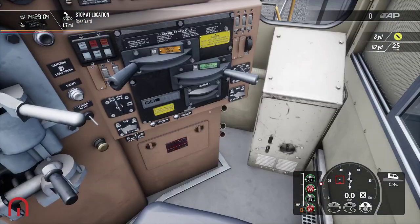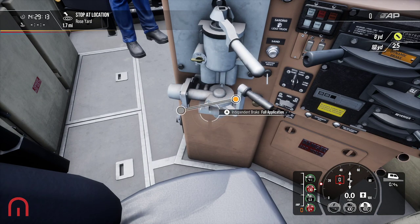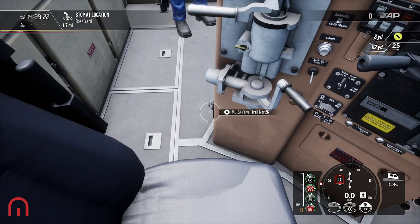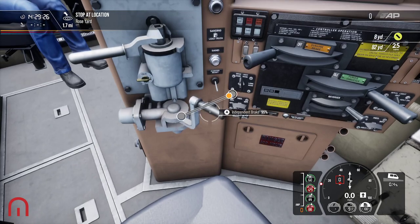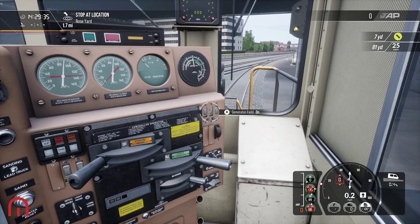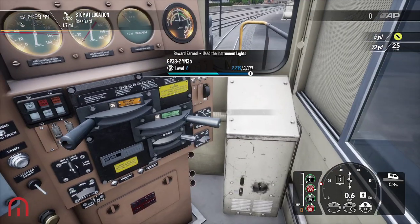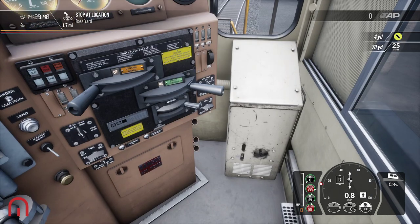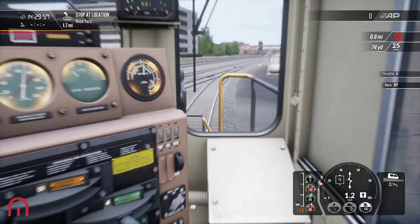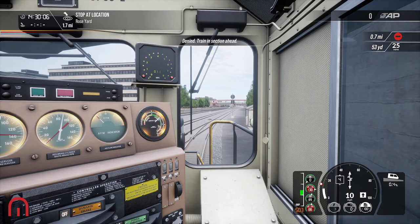Big thanks to Dovetail for providing us with a free game key - that is what we are going to be using today. Freight - put that on there, release the lead or dead. Step lights on, gauge lights on, not that one, yeah here is that one on bright. Deny trading section ahead, that's fine.